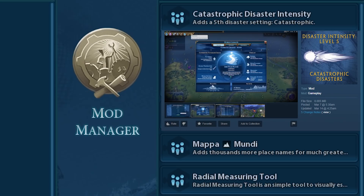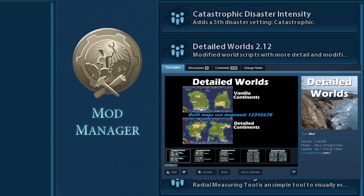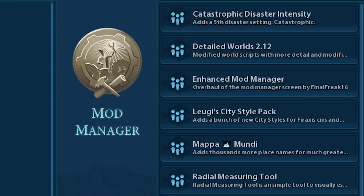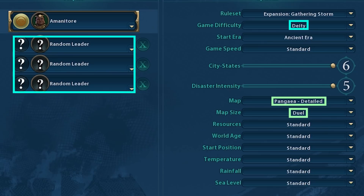I installed a few mods and the only ones that have an impact on gameplay are Catastrophic Disaster Intensity, which makes disasters happen way more frequently — I thought it would spice up the game a bit — and Detailed Worlds, which is the most subscribed mod. It basically buffs map generation in a bunch of different ways, including Desert Tiles being more compact and Rainforest more frequent in certain areas. I don't believe either of these give me a real advantage, though I may be able to react to disasters better than the AI can.